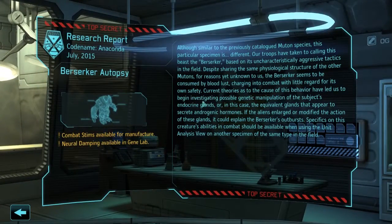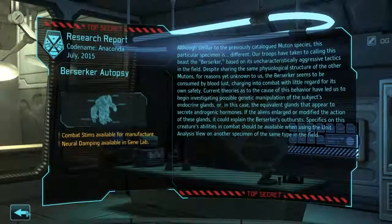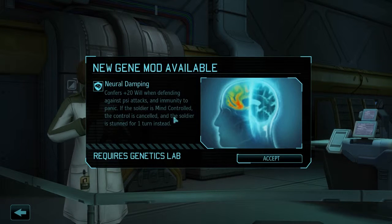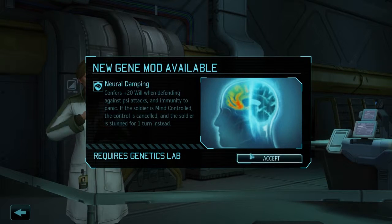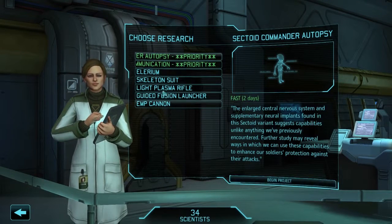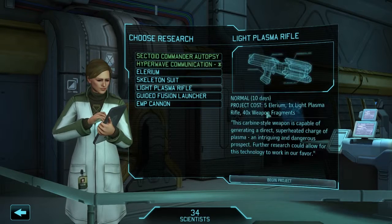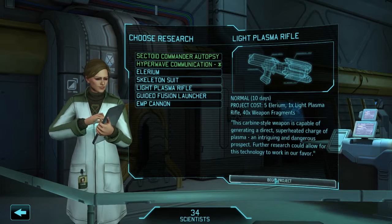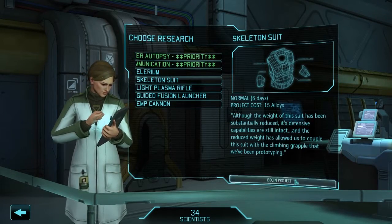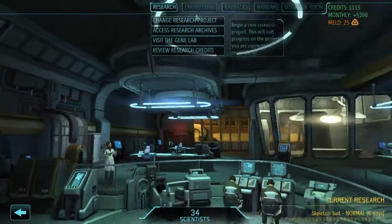Combat Sims and Neuro Dampening are available in the Gene Lab. Combat Sims provides a free boost of vital statistics, but I don't ever use them. Neuro Dampening confers +20 will when defending against psi attacks — that's good, but not for right now. I think I'll go with Skeleton Suit to get the better armor researched.